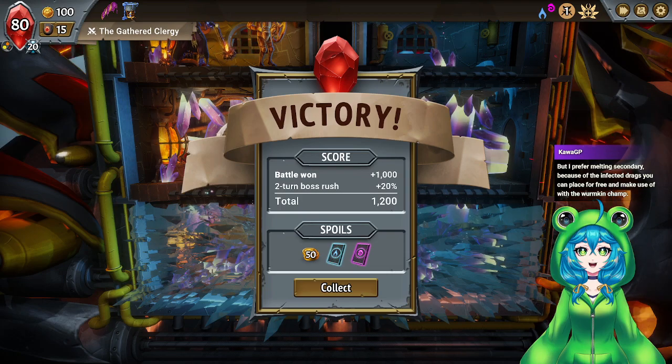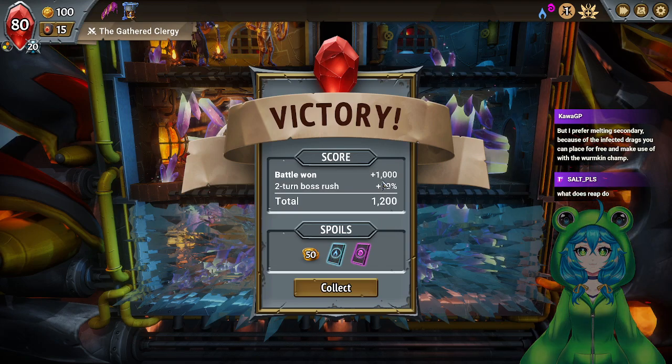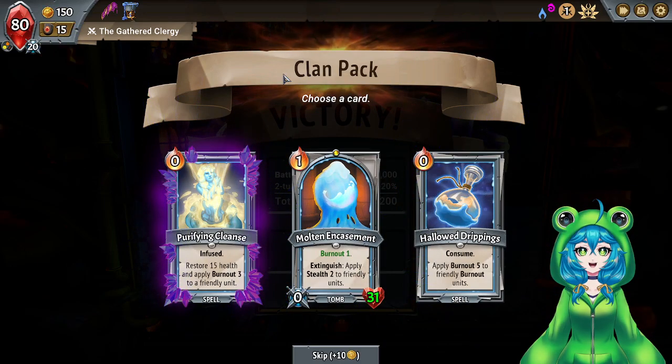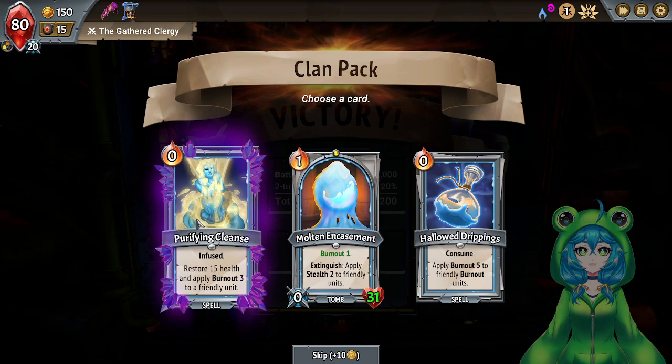I'm firm on Melting secondary because of the infected drags you can place for free and make use of with the Wormkin Champ. I'll try them the other way around too at some point. What does Reap do? Reap is similar to Poison in Slate Aspire. On a floor you have a certain amount of charges, and the enemy unit will have a certain amount of Reap. So let's say I have four charges on a floor and the enemy unit has five Reap — then it does four times five, which is 20 damage to that unit at the end of the turn. But Reap, unlike things like Poison and Frostbite, doesn't decrease at the end of turn. So the Reap stays the same. Hope that makes sense.